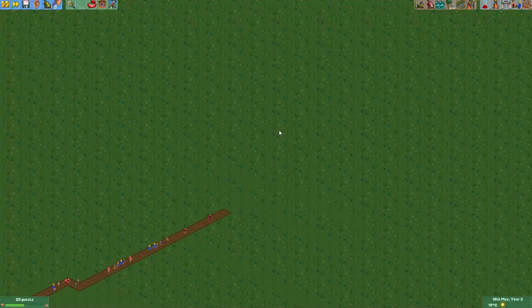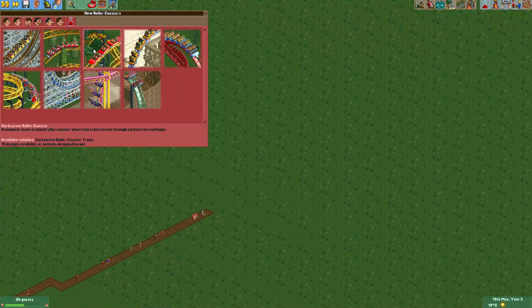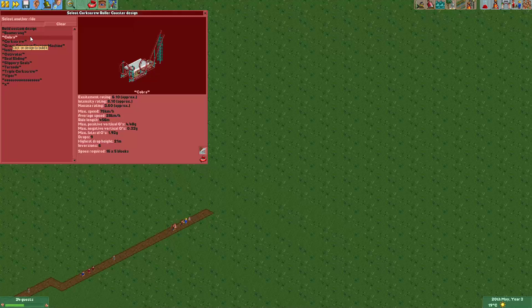Hey everyone, welcome to a new episode of Get Good at OpenRCT2. In this episode I will show you a cool trick which you can use to make your coaster, trains, or any other vehicle really teleport between two parts of the track. So first I'll quickly build a boomerang type coaster just to demonstrate how this is done.